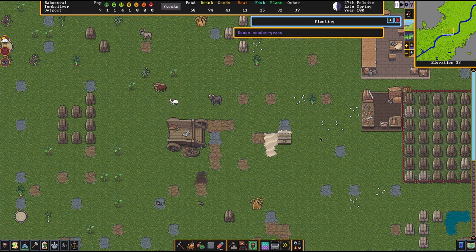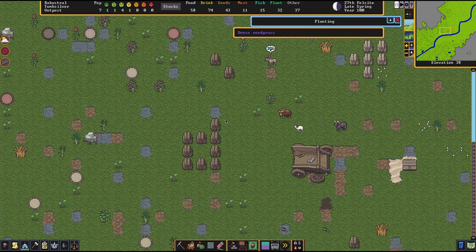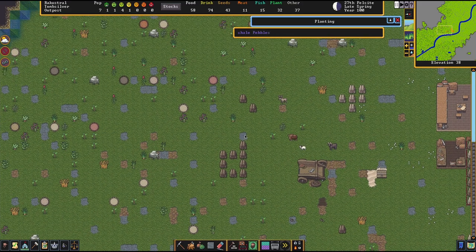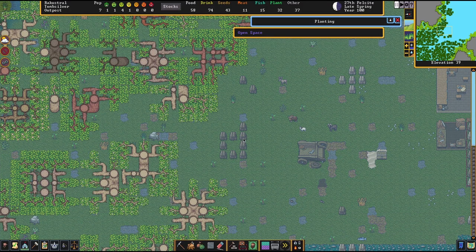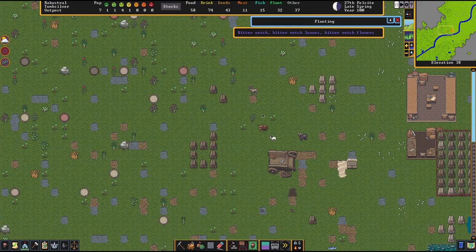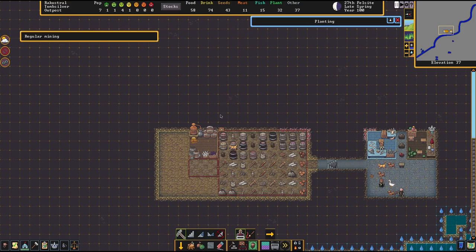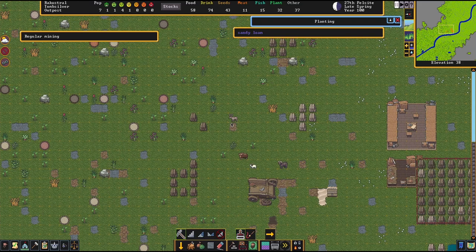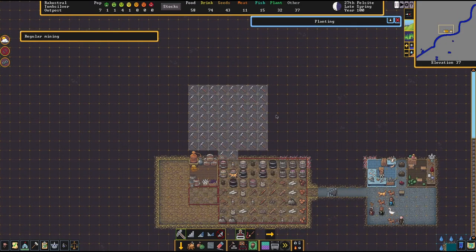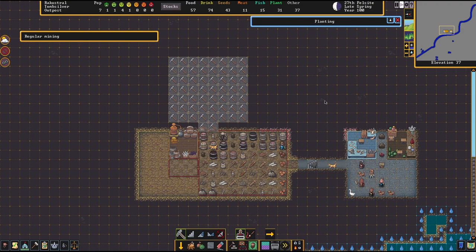On our current map, if we look just one elevation layer below the surface, we have both stone and soil, so I'll be expanding into the soil area. We want to watch out for trees — if you dig under trees and remove all the roots, you are left with a big gaping hole in your ceiling. So let's dig out a small room for our farms. That should be more than enough.